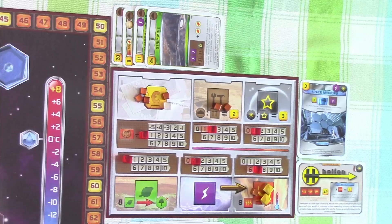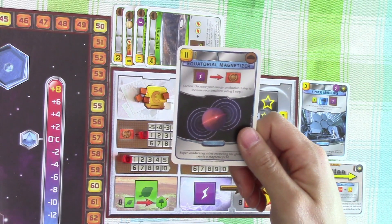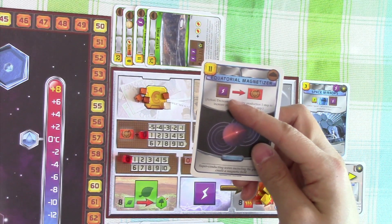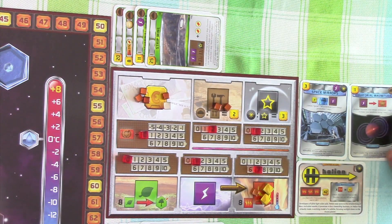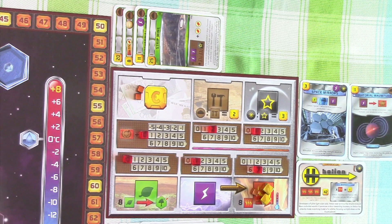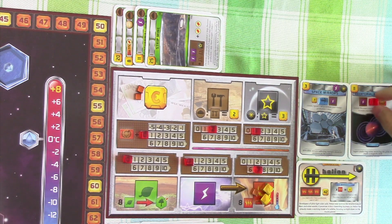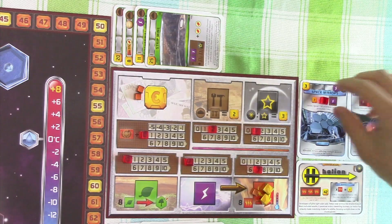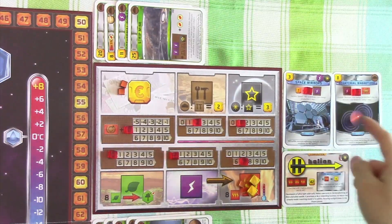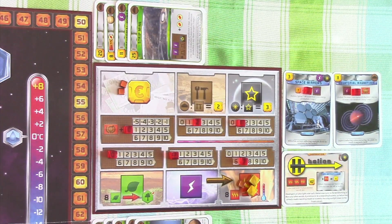Helion is the only company left, and they've decided to complete the equatorial magnetizer project. It costs them 11 credits, but they can use steel to offset that. And by decreasing energy production by one, they can increase the terraforming rating by one as well. So two steels and seven credits. They're going to decrease the energy production to use equatorial magnetizer, and the terraforming rating is now up to 23. These two actions can be a very deadly combo for Helion - that just means every seven credits they spend each generation would mean one extra victory point for them.